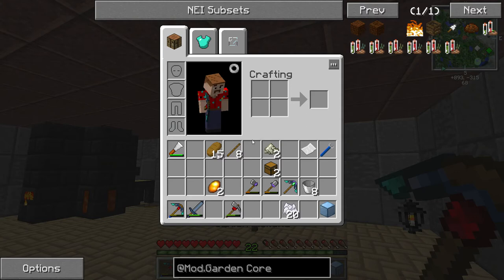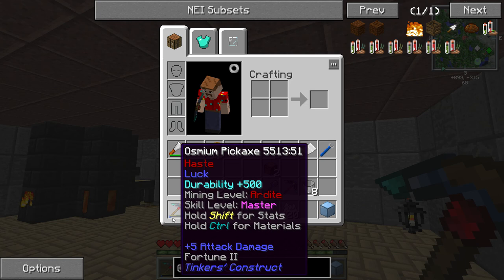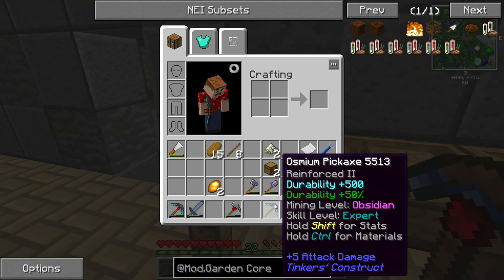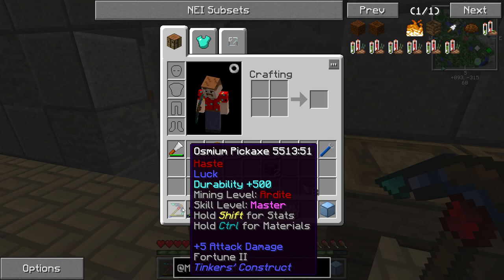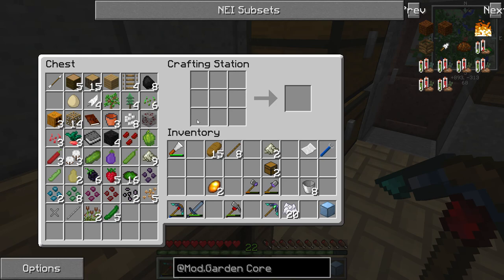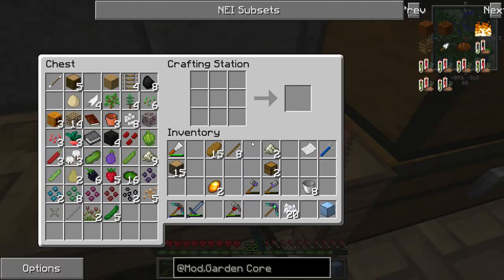If you do enough mining with it, you can get it up to Ardite. This is the one I've been using — I like this one because the random modifiers it got were Luck, Fortune 2, the diamond upgrade, and a little bit of Haste. I'm kind of happy with this one. I just wanted to upgrade the other one for legacy purposes, just in case I need another pickaxe. Unfortunately I haven't gotten Repair on any of these yet, so that's kind of a pain.